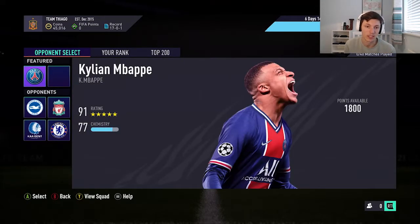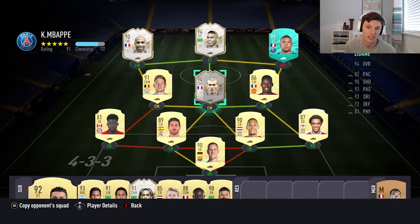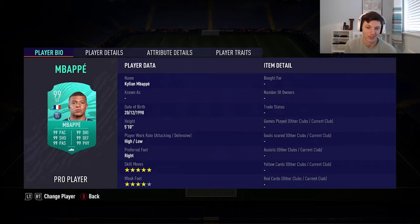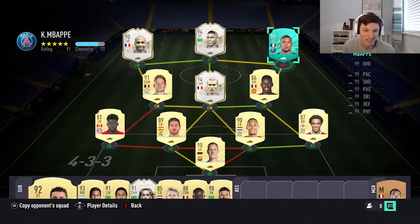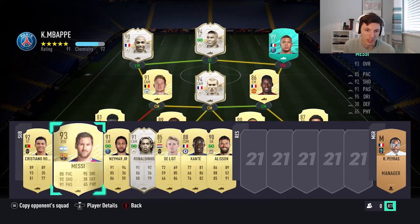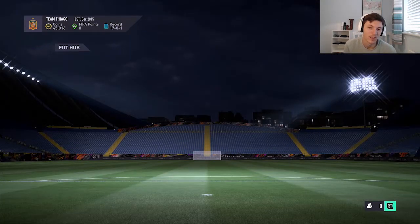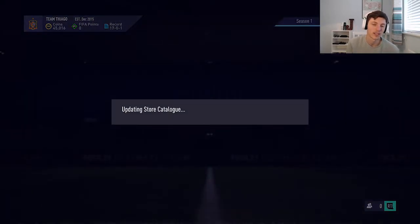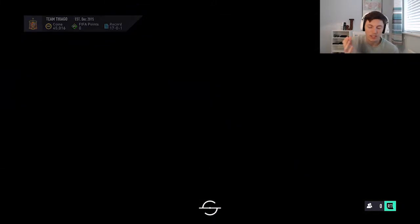We've got Mbappe's featured team and his pro card - it's just ridiculous, 99 stats across the board. The rest of the team is very nice though - Neymar, Ronaldinho, Messi, Ronaldo on the bench. We've also got pre-order packs as well, as it is Monday. As you can see there, they are now available - we're going to open those up first and get them out of the way.